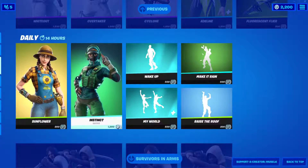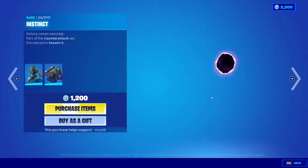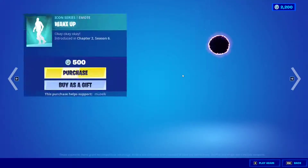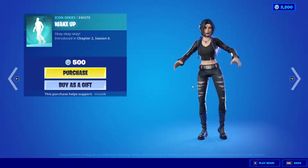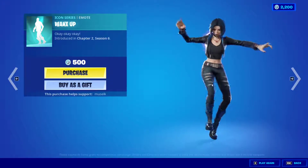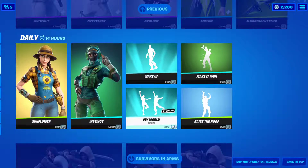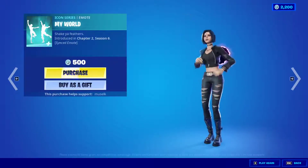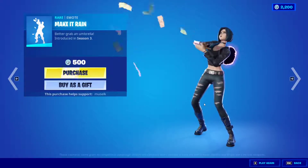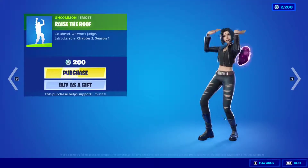For the daily items, the Sunflower NPC skin is back along with the Instinct skin and its backbling. Then we have the Wake Up emote — these were released with the cinematic trailer for Beast Boy and Raven Roth, and they're dancing to music that's copyrighted, which is why we're not hearing it. There's also the Make It Rain emote and the Razor Roof, which is a pretty old one.